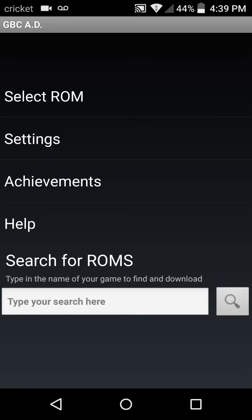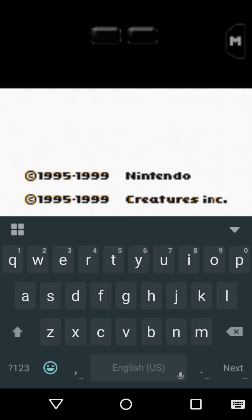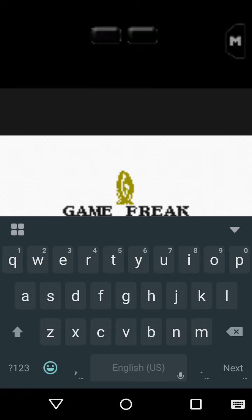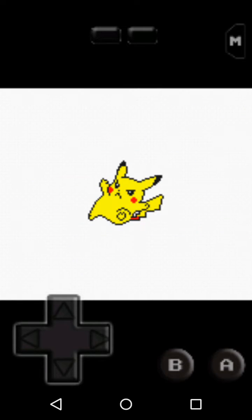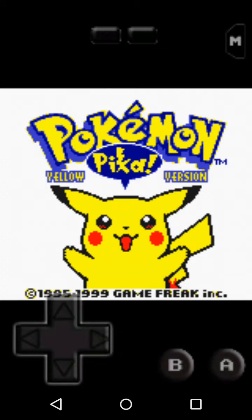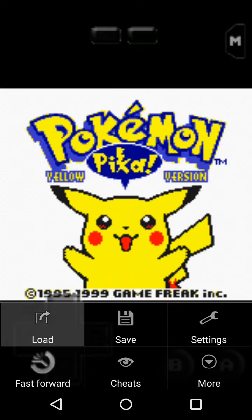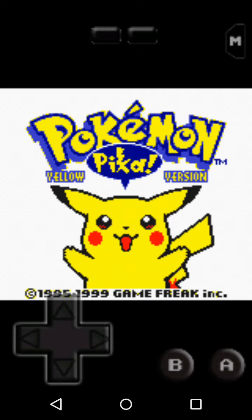Select ROM settings, achievements — I'm going to select ROM. You should already have whatever version you want loaded. I have Yellow. For some reason on my phone I have to exit out the app and go back into it to get the screen right. I'm going to mute this for quality purposes. No sound — alright, good. Let's go into our game; I already have one preloaded and ready.